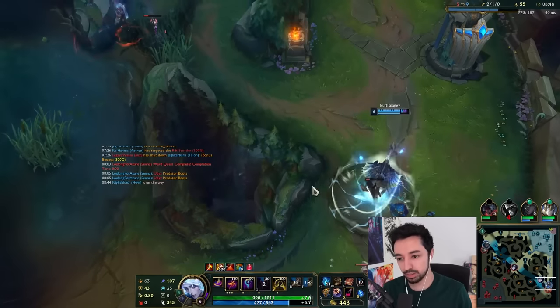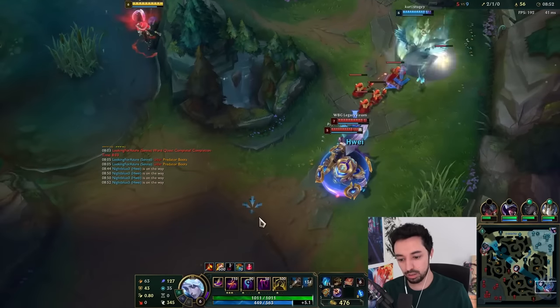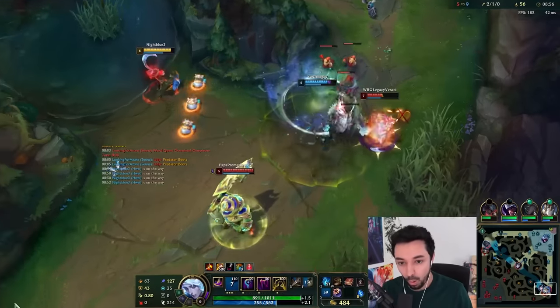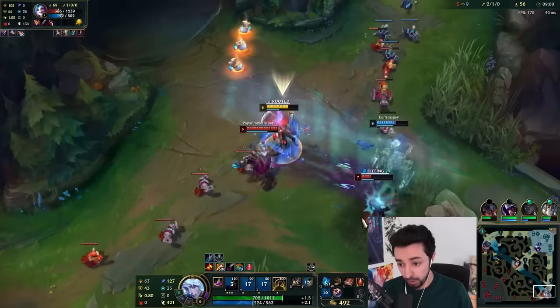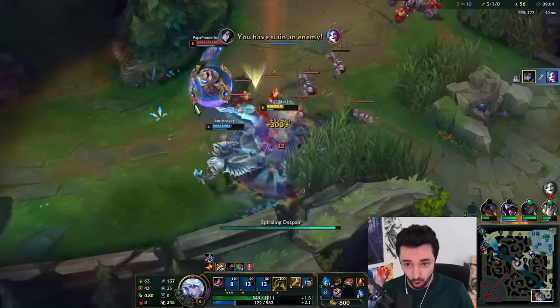We got Adaptive Force for 60 seconds — we'll take it. Get rid of this ward. I have W. Q, W. W, Q for movement speed. E, Q for a fear. Q, Q for the finisher. R on the Nautilus.